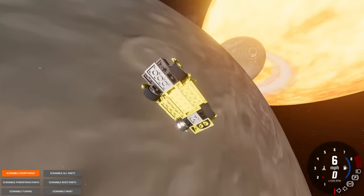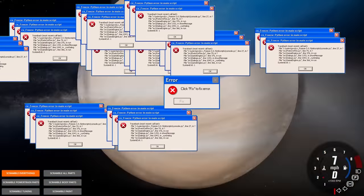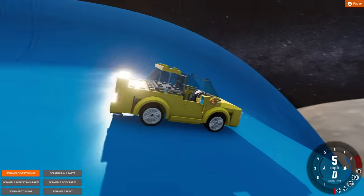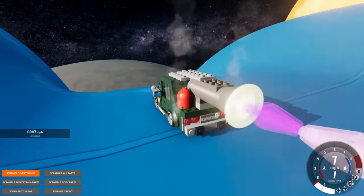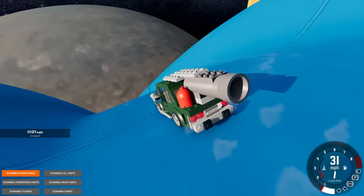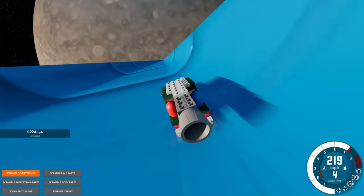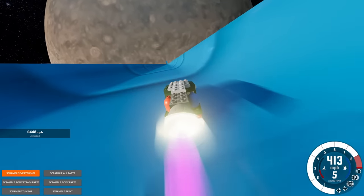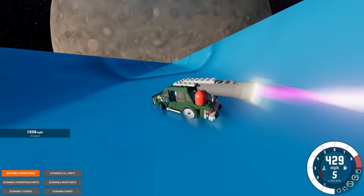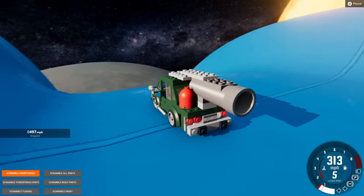Someone suggested turning on an app that shows airspeed so that even if the tires blow out and the speedometer goes crazy, you can still see the actual speed. We're now using one of the JATO-powered cars — the speed is going to be incredible. Let's try to flatten it out a bit. We almost reached 600 miles an hour.